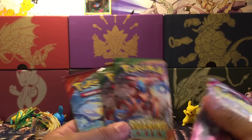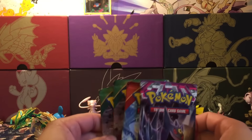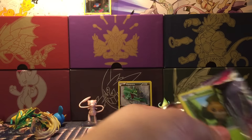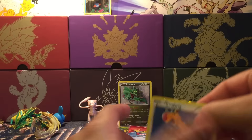We have our four packs: two Roaring Skies, a Primal Clash, and an XY Phantom Forces. We're gonna start off with Phantom Forces — hopefully we can pull that secret rare Dialga. Let's see what we get out of this very first pack.